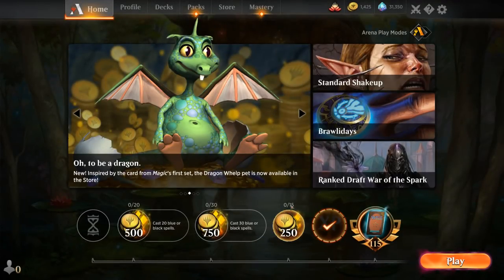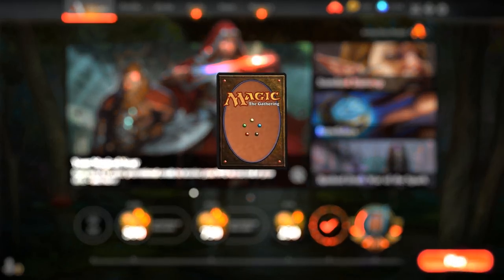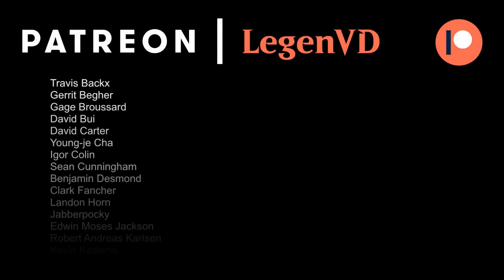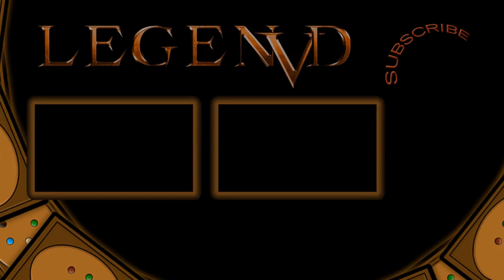This mono-white Angel life gain deck is definitely capable of some insane draws. If you can start with the Soulwarden and Bishop of Wings, it enables very powerful things especially with Resplendent Angel — just a ton of intrinsic synergies and the power level is quite high when everything comes together. Definitely recommend it if you want to take it for a spin. Thanks for watching, hope you enjoyed, and as always have a nice day. Thanks to all my patrons for being part of the channel — you can become a patron yourself at patreon.com/legendvd.